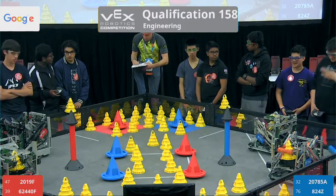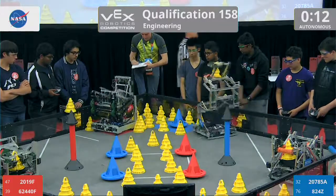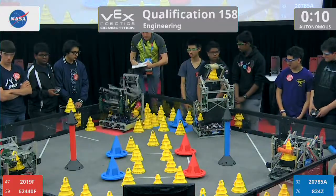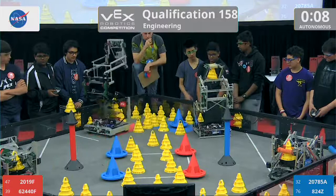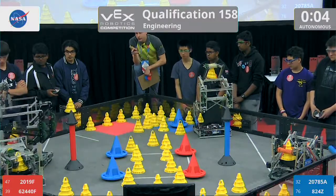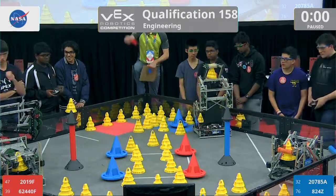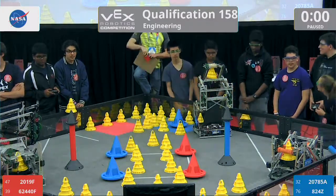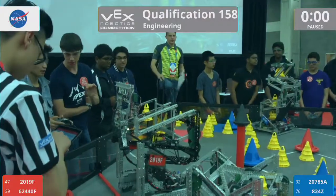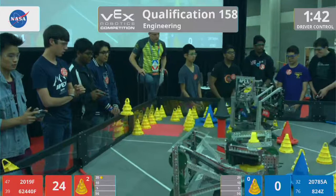Three, two, one, go! Autonomous mode starts with two of the four robots moving — one on red, one on blue. Blue looks like it got hung up on its driver loading station. Red is hopefully gonna score — they do score their mobile goal. Red takes auto, ten points. Tele-op in three, two, one, go!